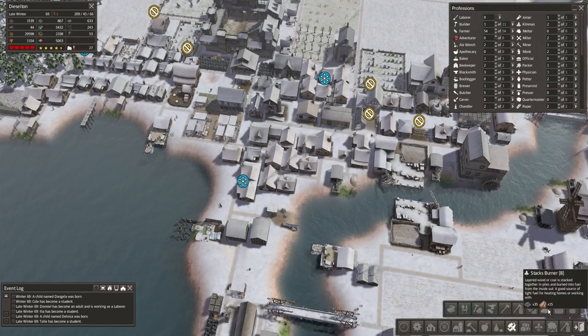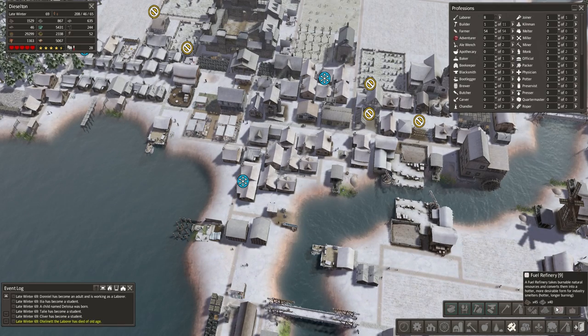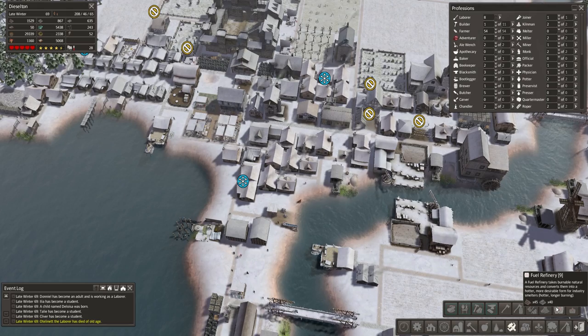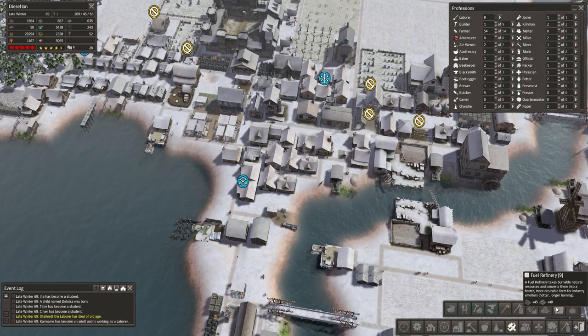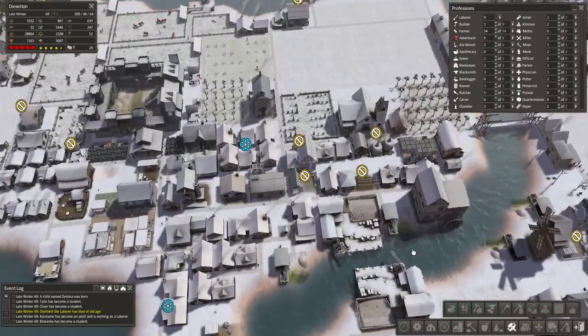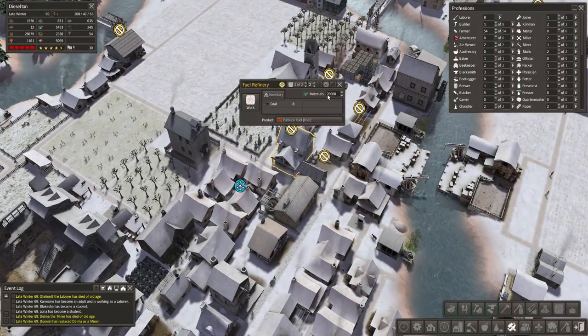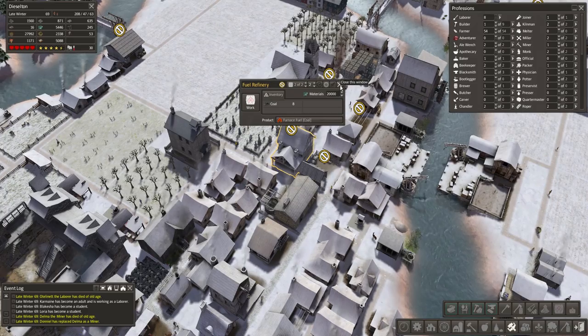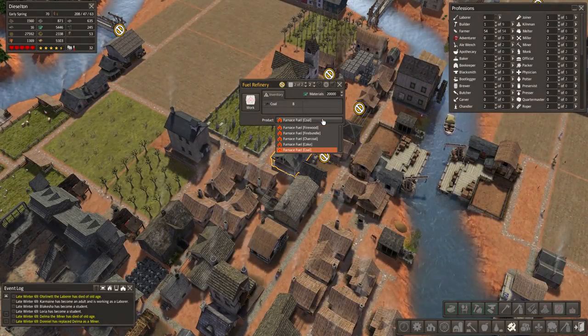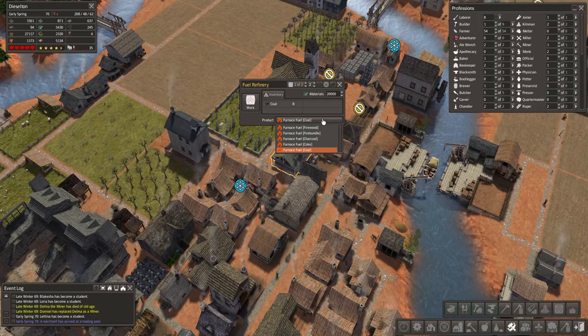What's this — stacks burner? Burning stacks, fuel refinery? Oh yeah — it takes and converts them into hotter, more desirable fuel for industry smelters, hotter and longer burning. I already have a fuel refinery with two people working it. Furnace fuel, coal, firewood, fire bundle, charcoal, coke...